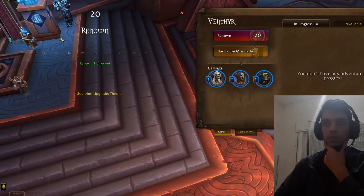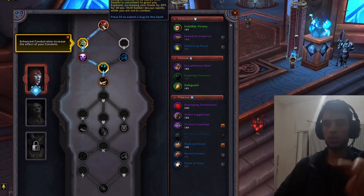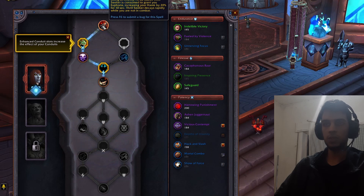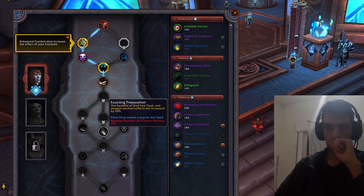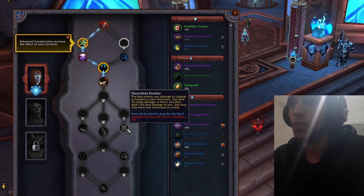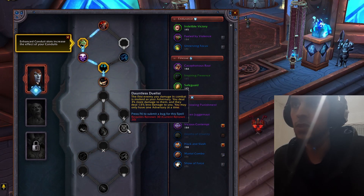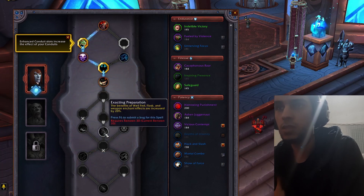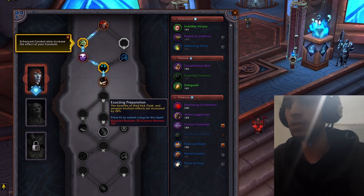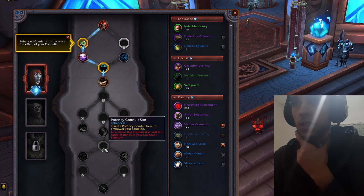Let's take a look at Venthyr. This is currently the best single target damage for Frost DK — you take the haste buff. The first soulbind: the first enemy you damage in combat is marked as your adversary, you deal 3% more damage to them and they deal 1.5% less damage to you; you may only have one adversary at a time. This one I think is good because you get extra buff from food and flasks.